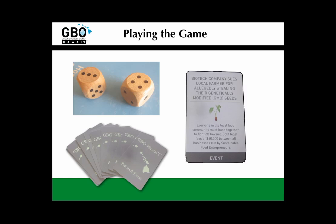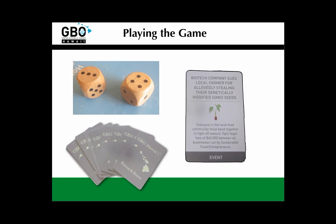Any time someone rolls a seven, you draw an event card off the top of the deck and immediately put that event card into play. For instance, if you draw the card that says a biotech company sues a local farmer for allegedly stealing their genetically modified seeds, everyone on the board has to band together to fight off the lawsuit if they have a sustainable food business. This is something very different than a policy because it happens in a discreet manner — it happens and then it's done. The event cards are played and then discarded, whereas the policy cards stay active for the rest of the game unless otherwise noted on the policy cards themselves.